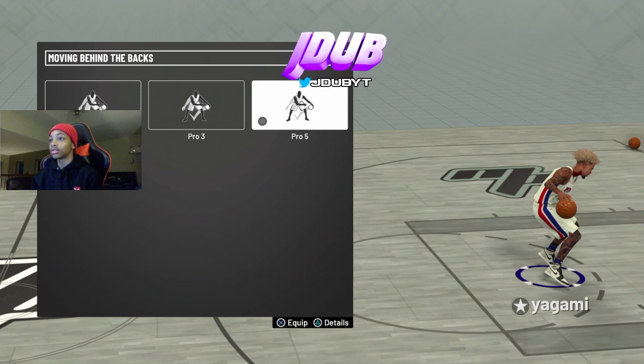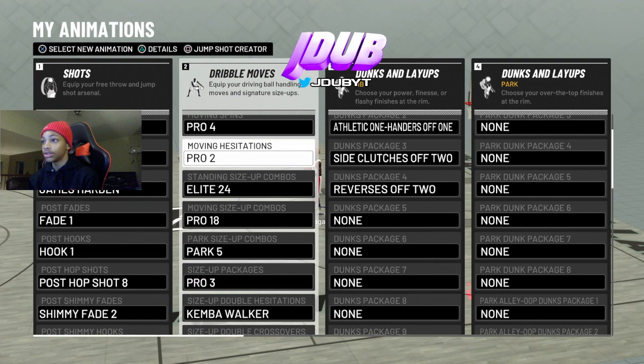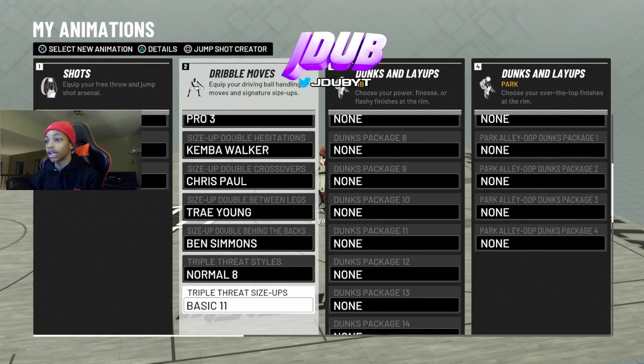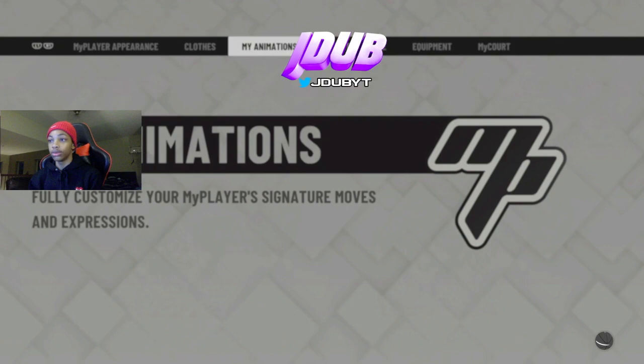Here are the cigs — put these on. You need this one, most of this is choice. You need this, you can do Elite 24, Pro 6, whatever you want for that one. You need these. You can choose your size-up and your movement size-up. Those are the things you're going to need.